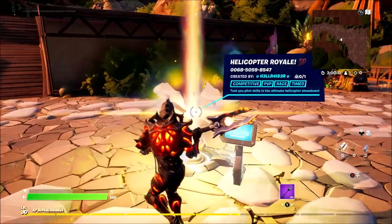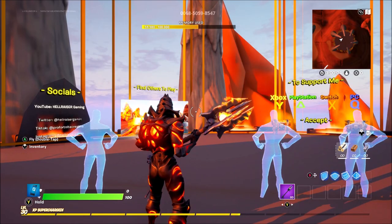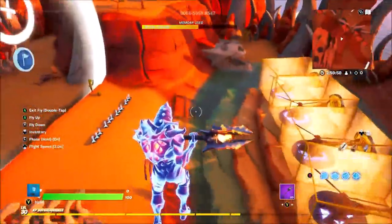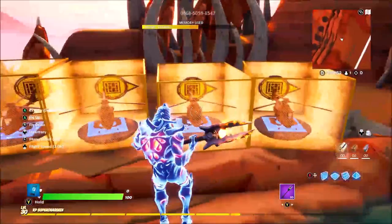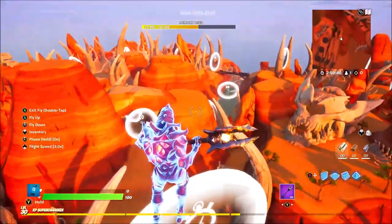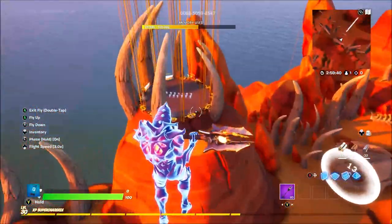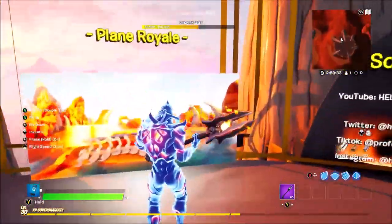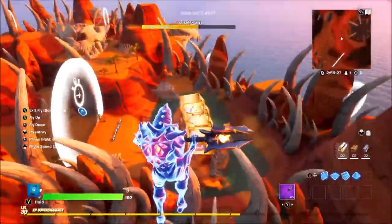Here we are — it's called Helicopter Royale, the code is on screen and I'll put it in bigger letters in the comments. You spawn into the lobby and it's team based — three players spawn in each helicopter and you race through each target while shooting each other, which is absolutely awesome. It's in a big barnyard with a fun little track. There's also a plane version where you can load in and fly through and shoot each other in planes.